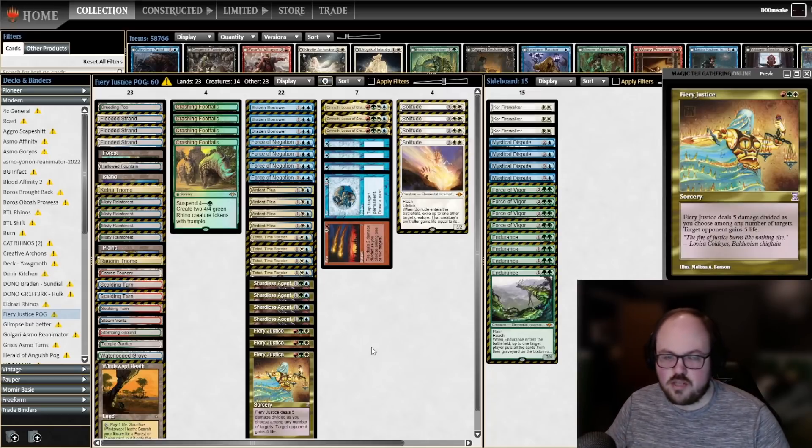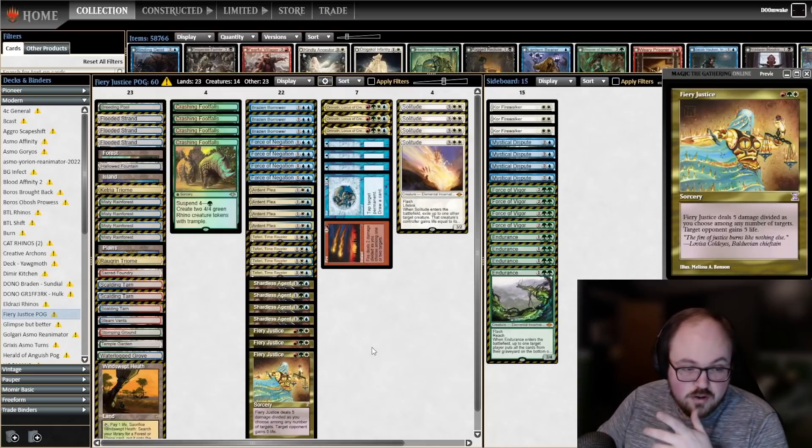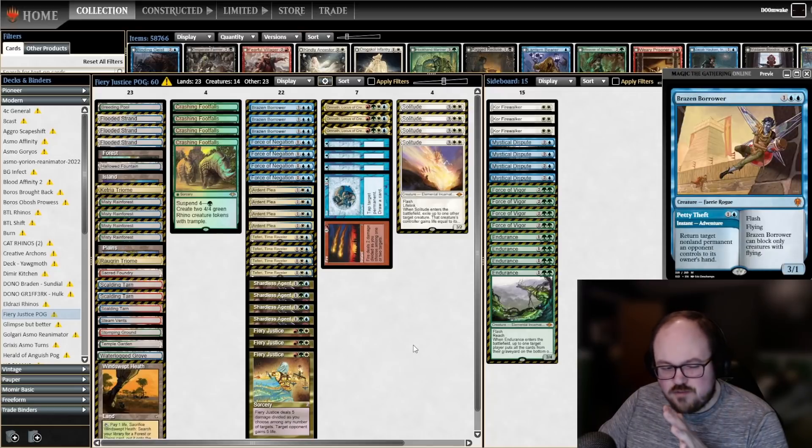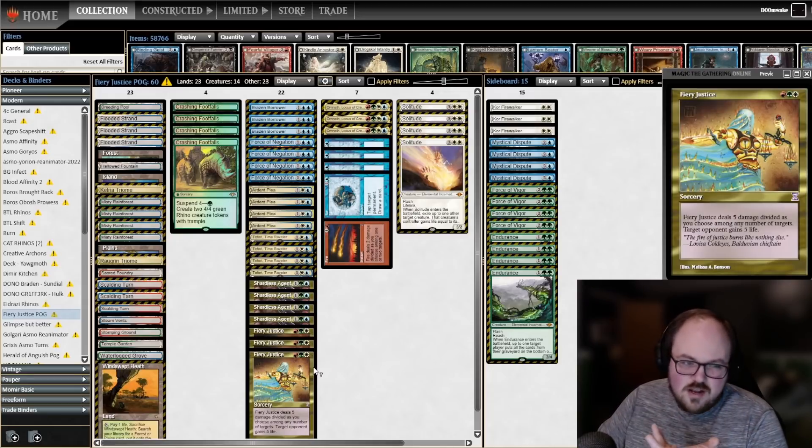Why is Fiery Justice good? It's great against Hammer Time — if they're going wide with multiple Memnites and Esper Sentinels you can clean those up. Against Death Shadow, giving your opponent life is really powerful with Solitude. Imagine your opponent has a Shadow and a Dragon's Rage Channeler — you deal five to the Channeler and make them gain five life, probably killing both creatures. Very powerful. We're also playing four Fire Ice, three Force of Negation, and only three Brazen Borrower to make room for white cards.